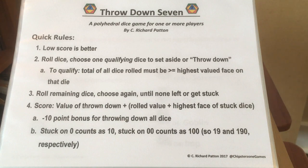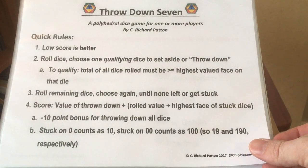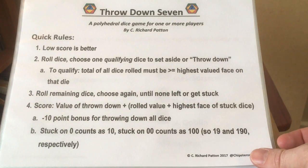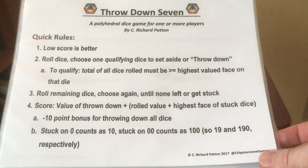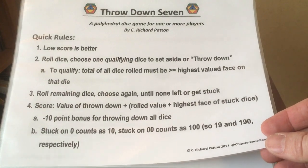Not necessarily the up face, but the highest side. After you set one aside, roll the remaining dice and choose again until there's either none left or you're stuck. Then calculate the score, which is adding up the dice that you threw down and taking a penalty of the rolled value plus the highest face of any dice you get stuck on. If you throw them all down, you get a ten-point bonus. If you get stuck with a zero, you count it as 10, or on the double zero as 100.